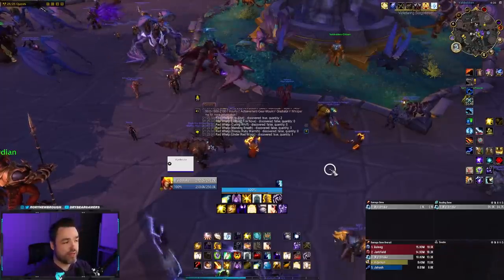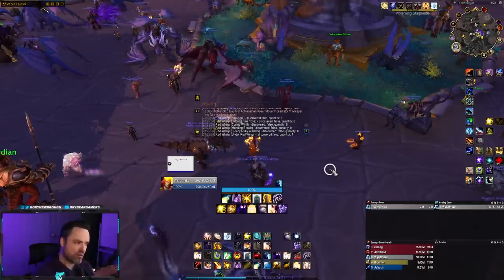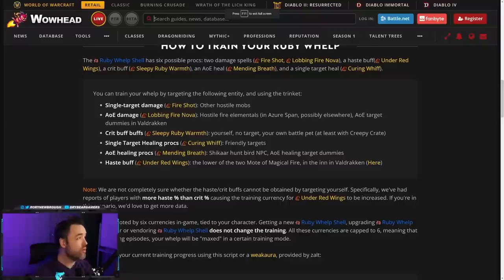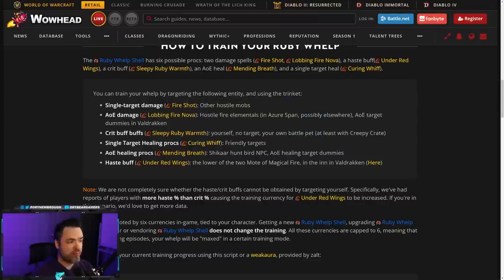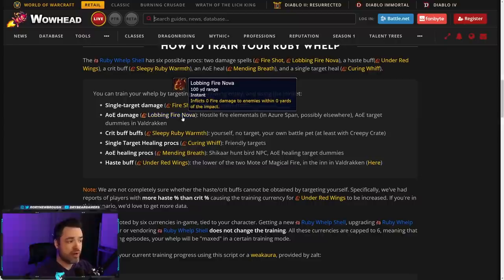So the two buffs, the single target and AoE heal, and the single target and AoE damage. There is a training regimen: every day after 24 hours, you target something specific, activate it, it'll train the whelp, and you can put the priority all into one if you'd like. So if you're doing DPS and mostly raids, you can tell it all priority goes to single target Fire Shot. If you're a healer doing M+, maybe you want single target healing; if you're in raid, maybe you want Mending Breath for the AoE heal. Maybe you need a crit buff or a haste buff, or if you're doing Mythic+, whether tank or DPS, you might want Lobbing Fire Nova for AoE damage when the whelp spawns.